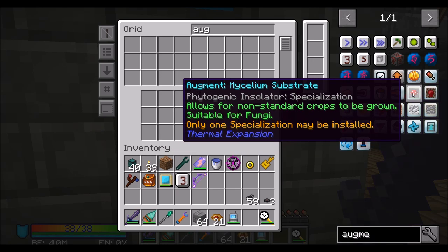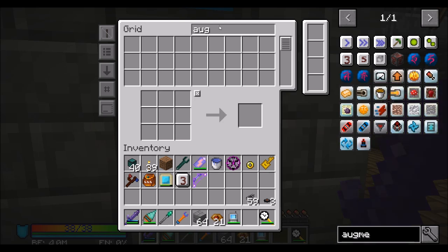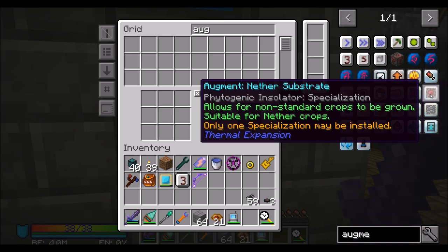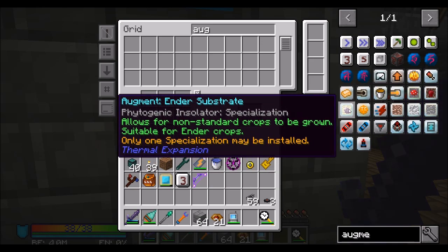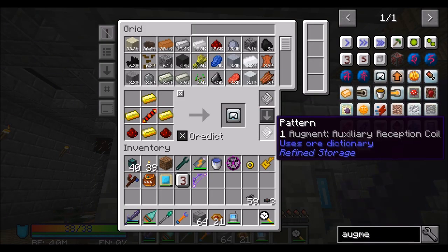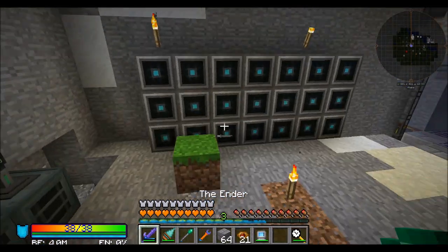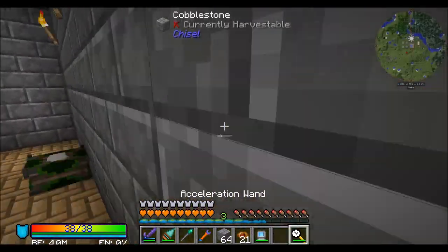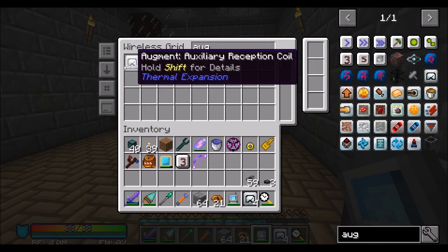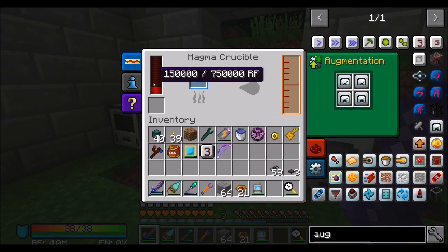Other augments include these neat things — increases yield from smelting ores, lets you get some stuff in the Phytogenic guy, which we might look at doing. Haven't I been wanting mushrooms and nether wart? Yeah, that might be a nice fun way to get more nether wart. I think the main one we want to teach it right now is how to make this dude. Do you know how to make Redstone Reception Coils? You do. So this should actually be quite easy — just say give me four of these augments.